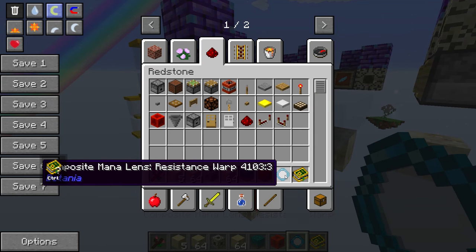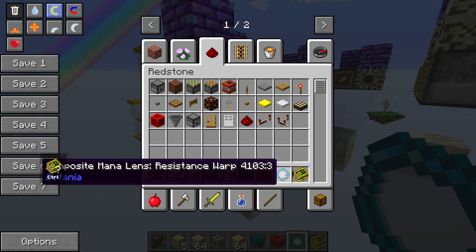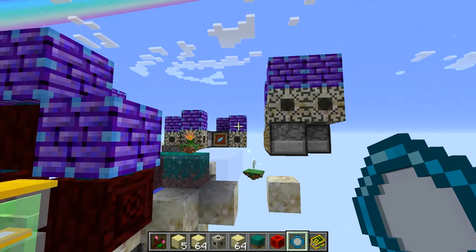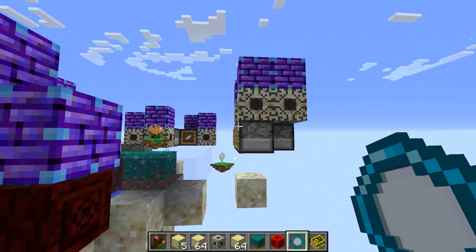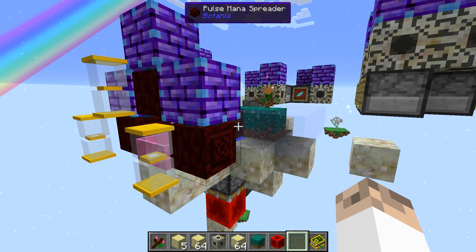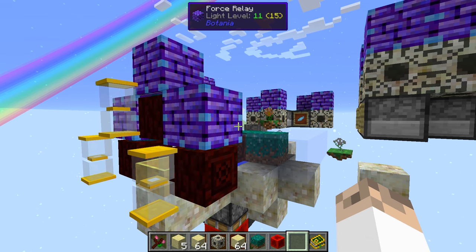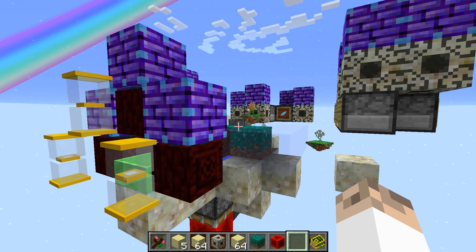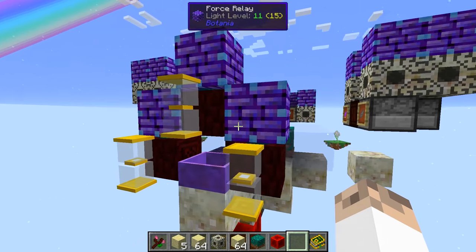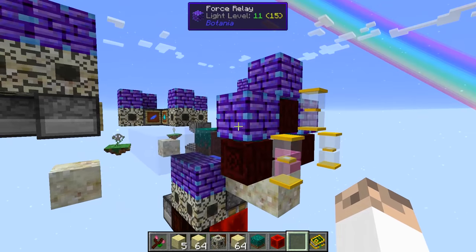The lens we are using is a resistance warp lens — a composite mana lens resistance warp. That one allows the mana burst to travel just slow enough to set every single one of these off perfectly every time. You could try with just a normal warp lens, but that tends to give a few problems. Give it a try yourself, but I find the resistance warp lens helps make sure this farm works 100%.